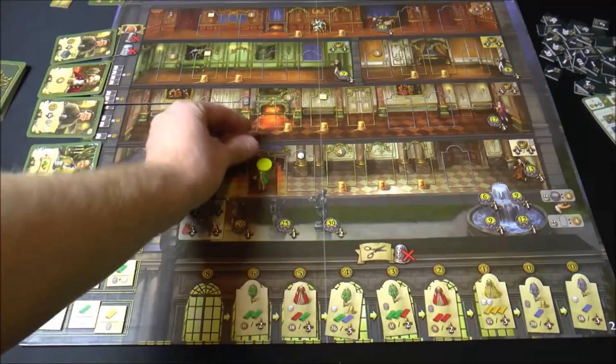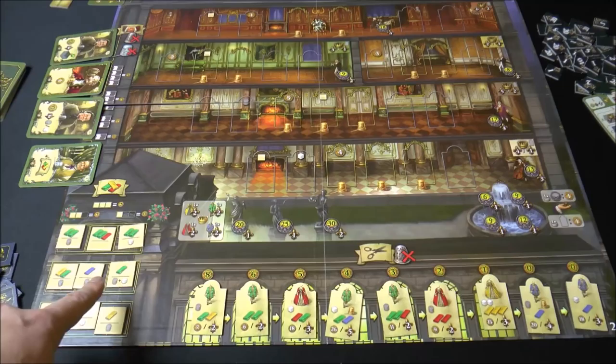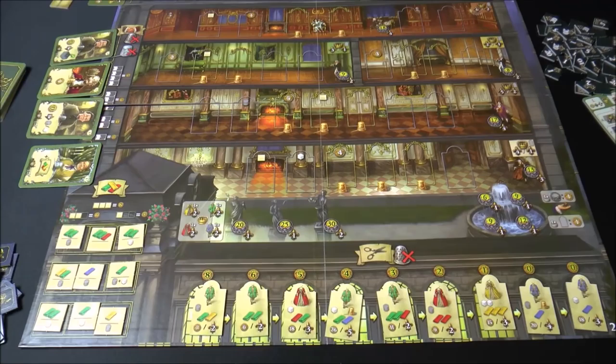You can place it on some different spots and acquire some different goods just by placing the dress out there. Over here you've got the area where you're going to acquire cloth, and also some lace and thread. You can hire new workers there. You can see there's a display of cards that you can get. Now each player has a hand or deck of cards in their color — you can see the colors marked there.